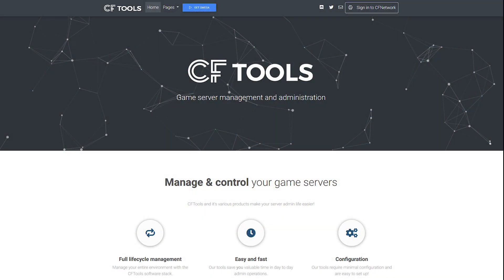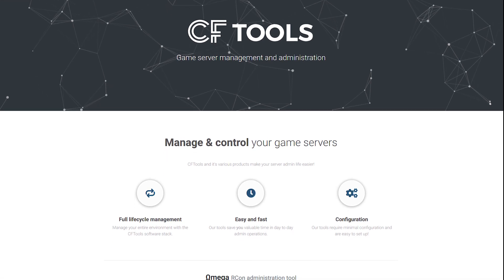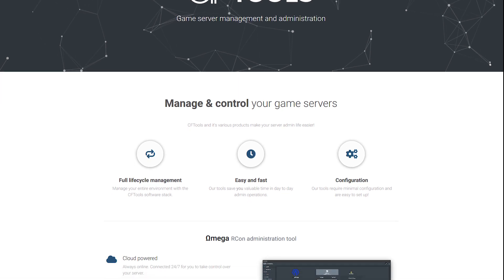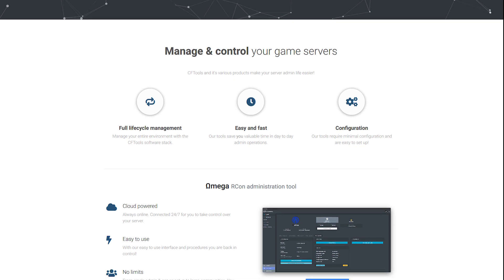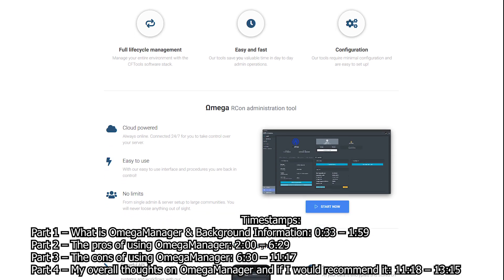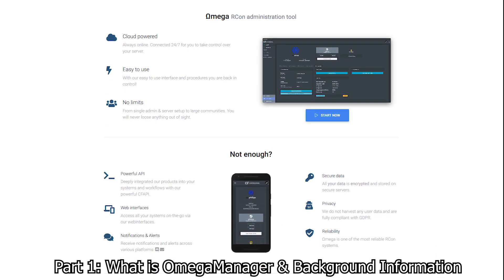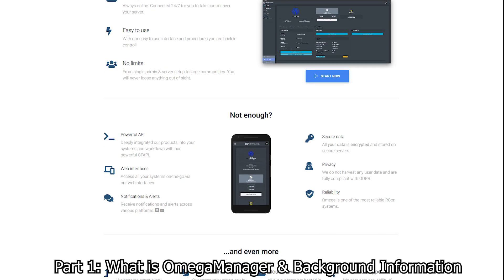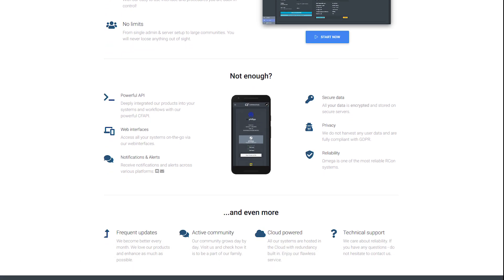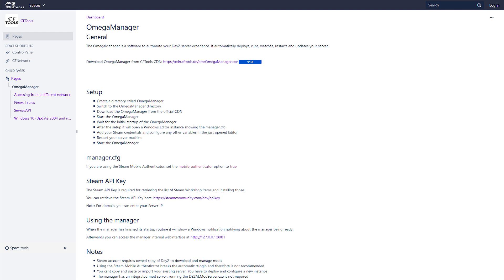Hey everyone, The Game Chief here. Today I'm going to be doing a video on Omega Manager, going over the good, the bad, and the ugly. Omega Manager is a program created by CFTools Philip that runs on your Windows machine or Windows server. It helps automate and assist you in running your DayZ servers, including deploying, restarting, and updating them. It has several advanced features including automatic mod updates with fast server restarts. More in-depth information can be found on the wiki page, linked in the description.